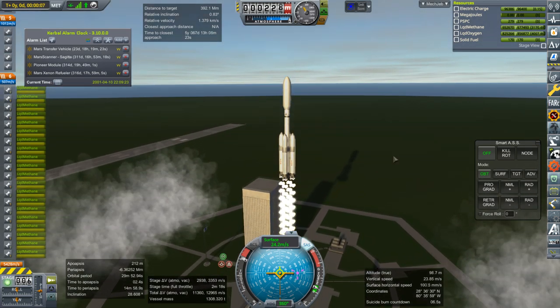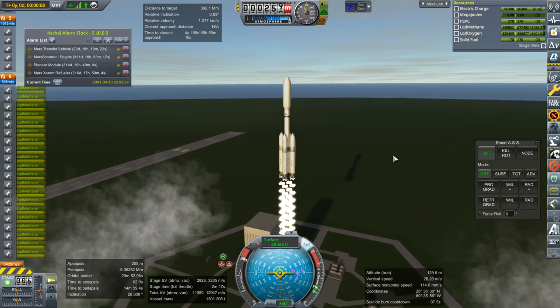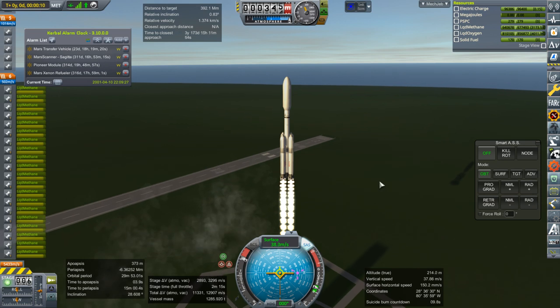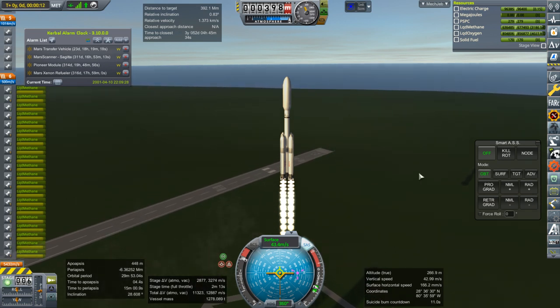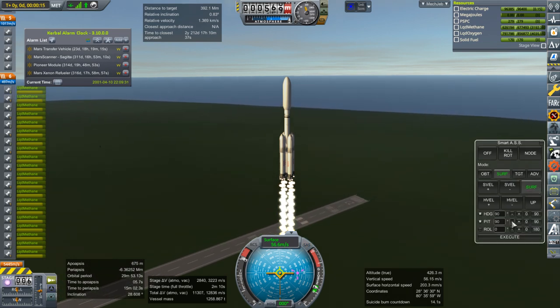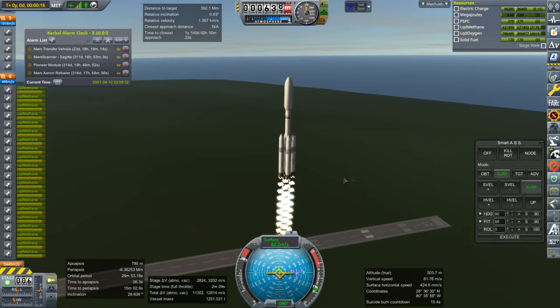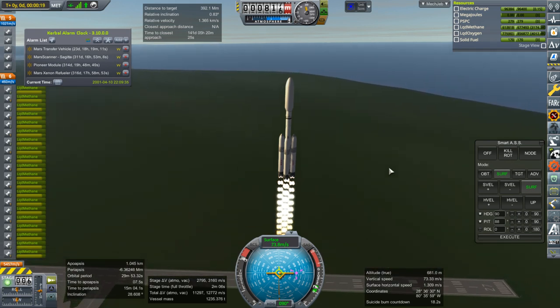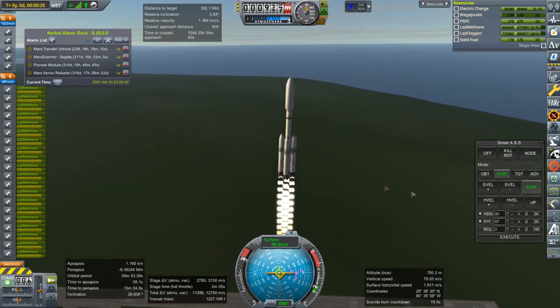The Togoso has solar panels, docking ports, and the like. But the most important thing is the heat shield and the piston to extend the heat shield — I'll show you once the fairings are off. That's a little bit quirky; we'll see how that works out for us.